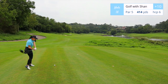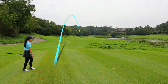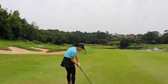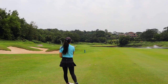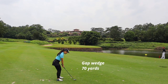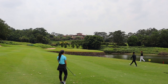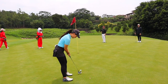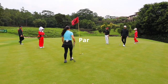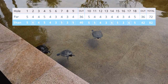Final hole number 18 is a par 5, 414 yards, with water all down the right side. This golf course is pretty short, but the placement of bunkers and water hazards is very strategic. It's difficult to go for the green in two on par fives, and you'll have to be very accurate with carry distance and direction on your approach shots. My swing is feeling pretty good for the first round of this season, thanks to simulator golf and swinging regularly over the winter. Short game definitely needs more real-life, real grass practice.